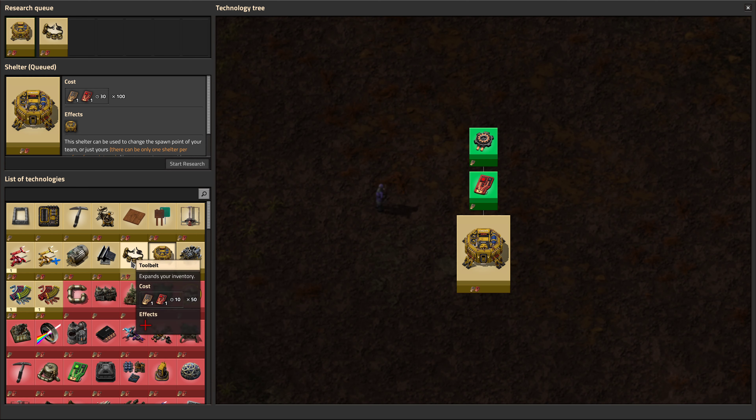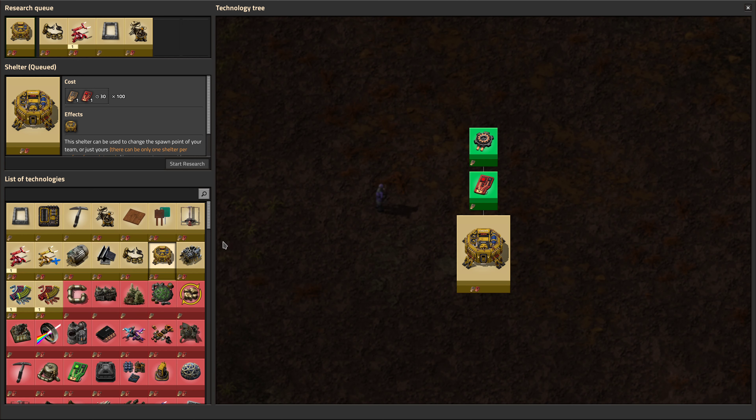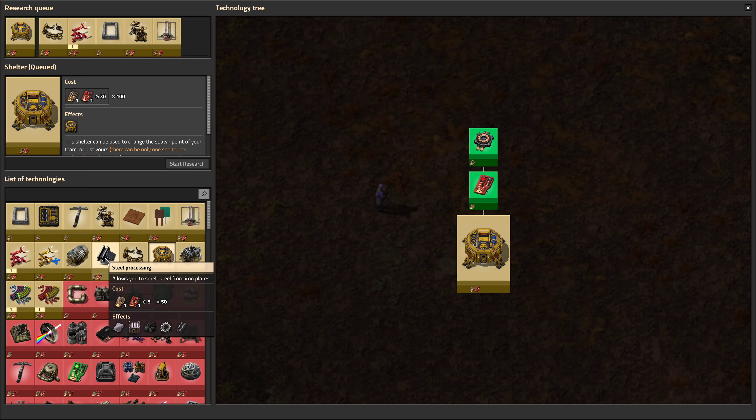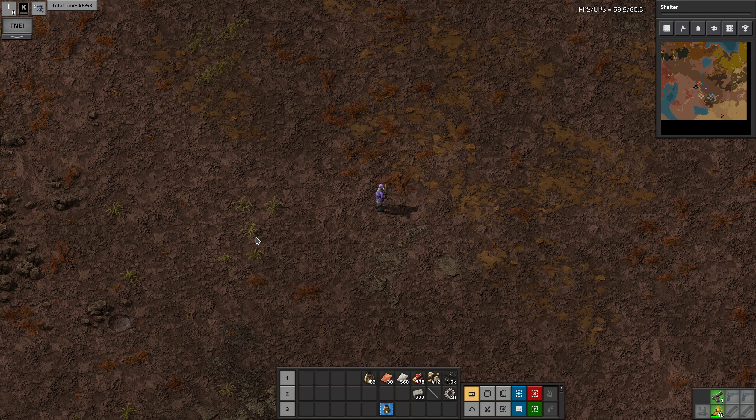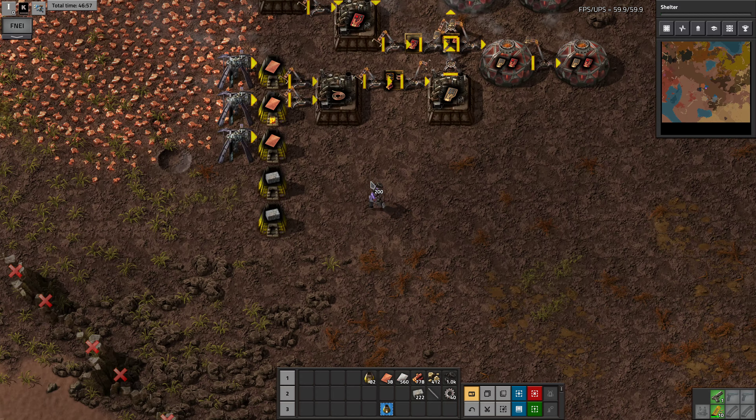Tool belt. Log inserters. Walls. Turrets. Electric mining drill. Steel. I'm probably doing these in a crazy order for this mod pack, but never mind.